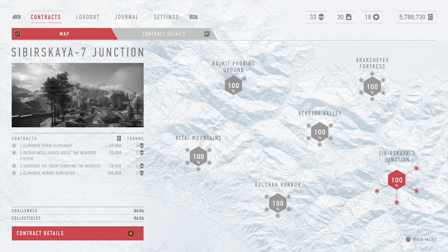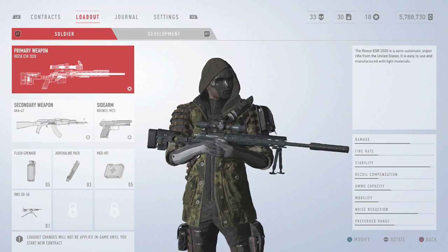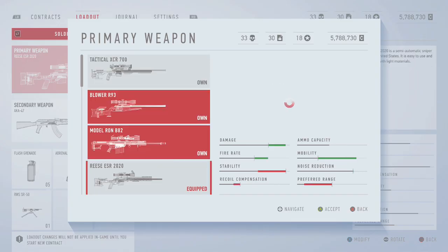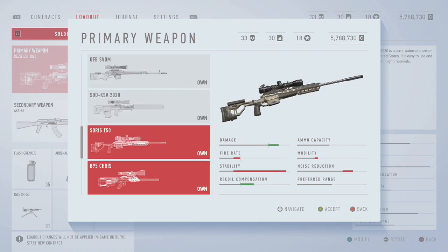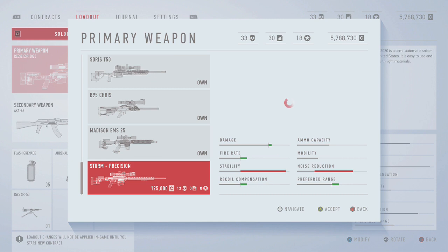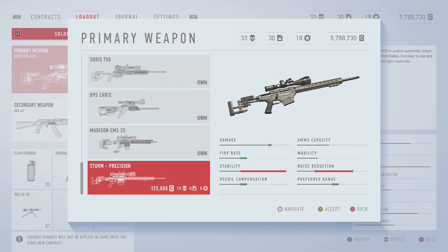Now you need to go over to your loadout. I've fully completed the game, 100%, so I've got enough money and tokens. I have already done quite a few of these — I've got kills with the tactical, the blower, the Model Ron, the Reese, all the ones I currently own. Even the B95 Chris and all that sort of stuff. I literally just need to go and get one more, but I think I've got kills with all of these — we'll see in a second.